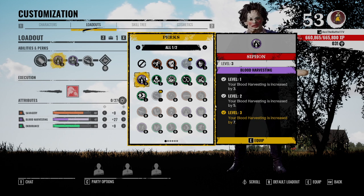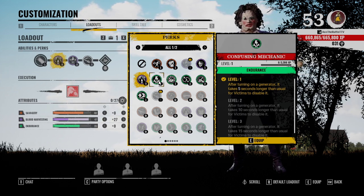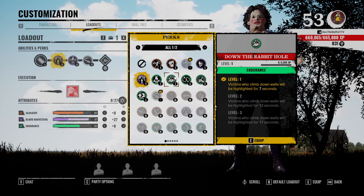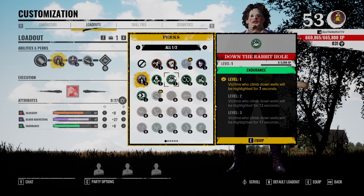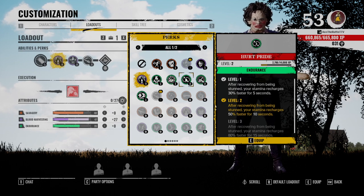Siphon is good if you want extra blood harvesting on a character. Every character can do a blood harvesting build so this one's really good. Confusing Mechanic — I feel like it wouldn't be terrible if you still had to turn on the generator every game, but since it starts off on, I never run this. Down the Rabble Hole might not be a terrible perk — I personally don't use it, but after recovering from being stunned your stamina recharges 80 percent faster for 15 seconds. You do get stunned quite a bit, but your stamina already recovers really quickly compared to a victim.